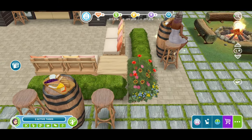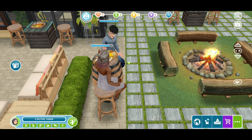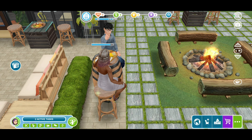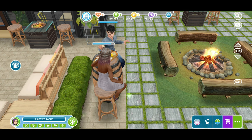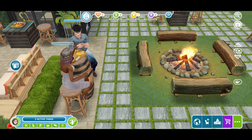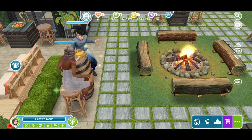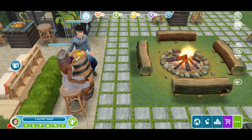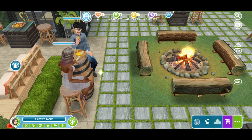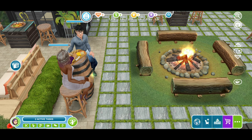These bistro tables actually have interactions, which you'll see very soon. I found them to fit really well with the theme of this place. The furniture actually has interactions with your sims — you don't have to go inside and order food. You can just click on the table and enjoy yourself outside.